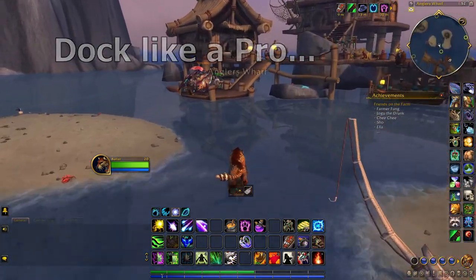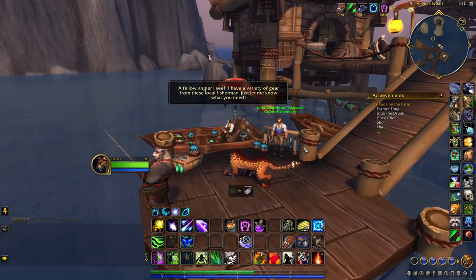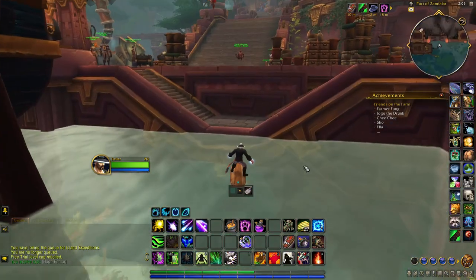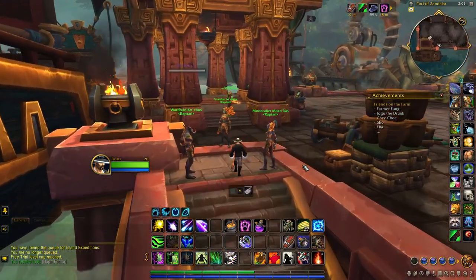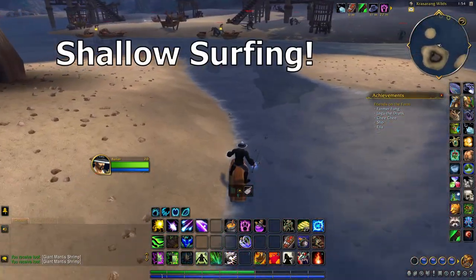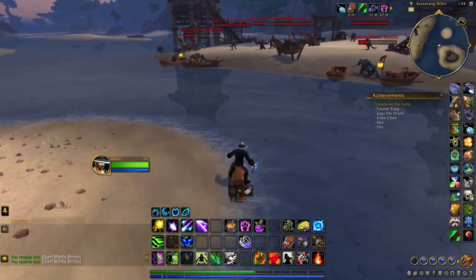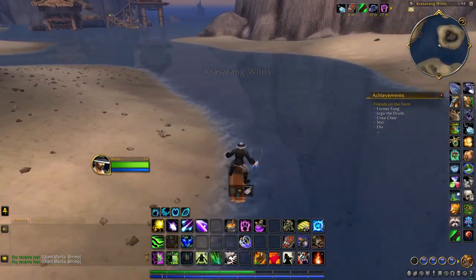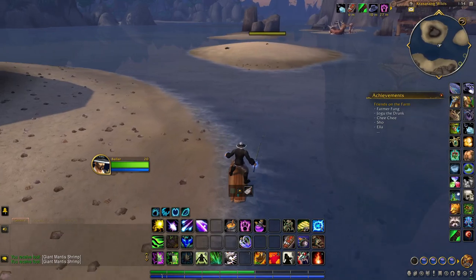You can also dock like a pro with this toy — you can just glide right into the dock. I know this dock can be a real annoyance when you're trying to get your rep increases, and even in Zuldazar, you can do some shallow surfing. Shallow waters going into deep waters can be really annoying, especially as a druid, when your travel form switches into the aquatic or land form.